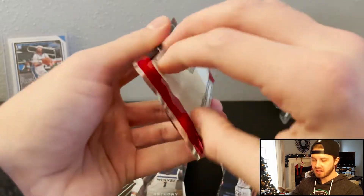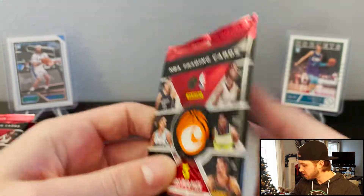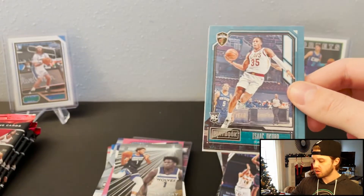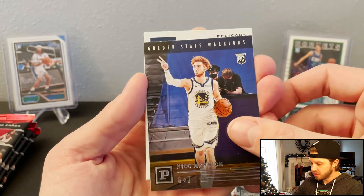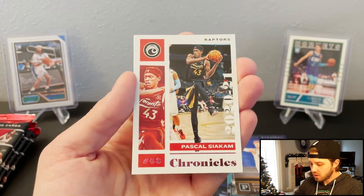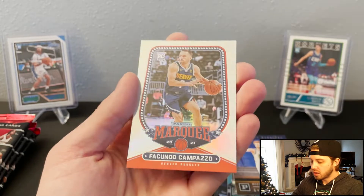This box is winning compared to the other one, for sure. Another Okoro. Another Niko. Brandon Ingram. Pink Pascal. And then Capazzo.